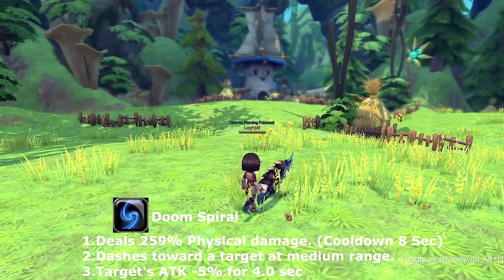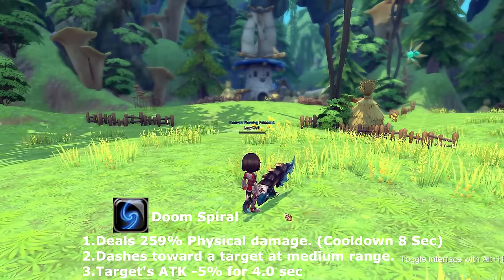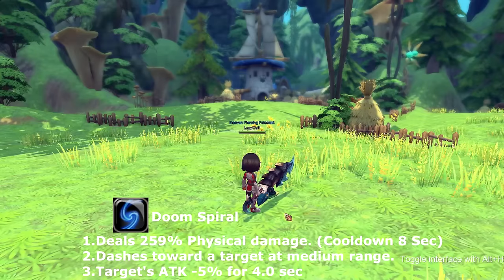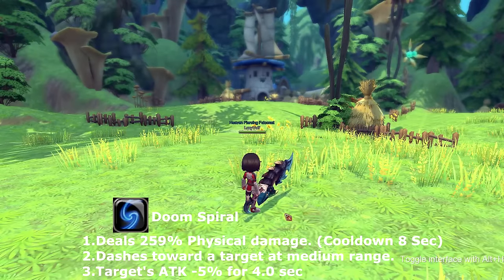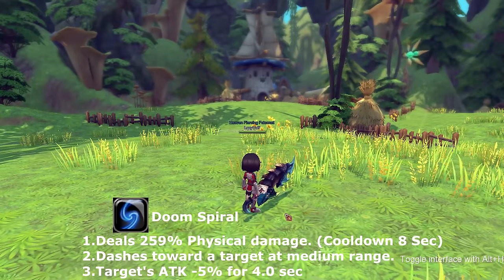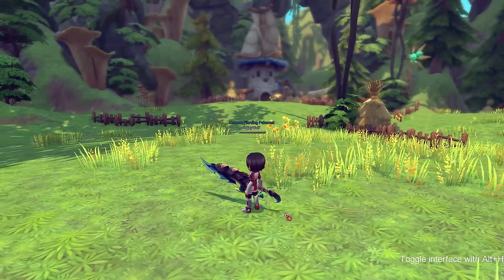Dune spiral adds a debuff that decreases the target's attack by 5% for four seconds. This skill goes on cooldown for eight seconds.